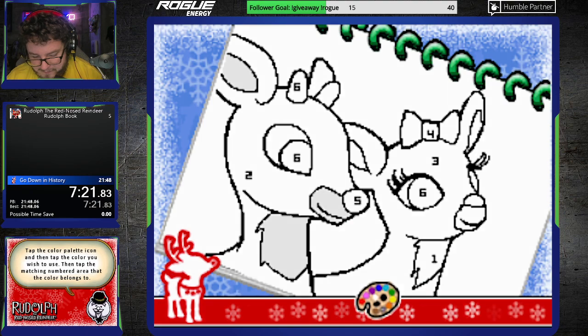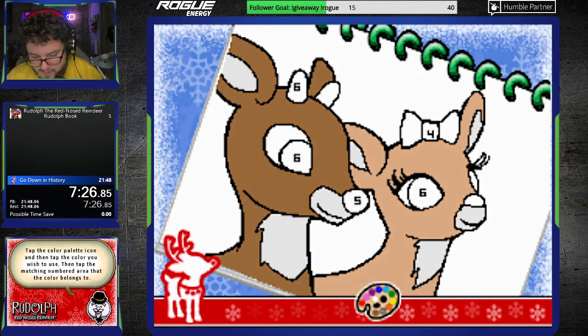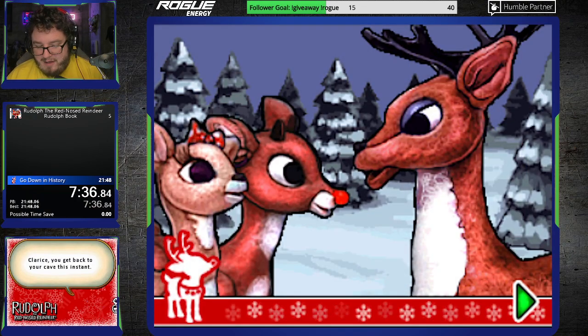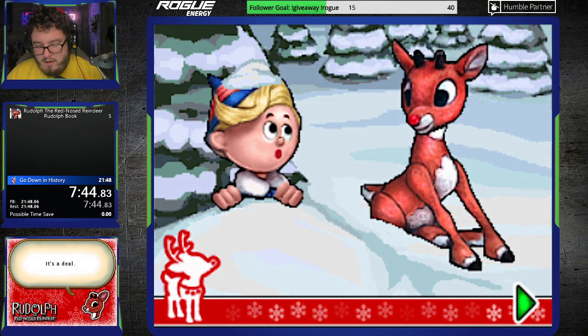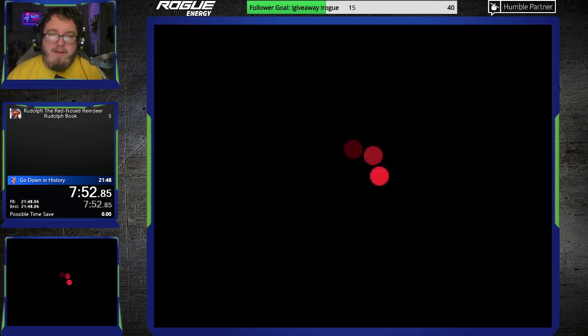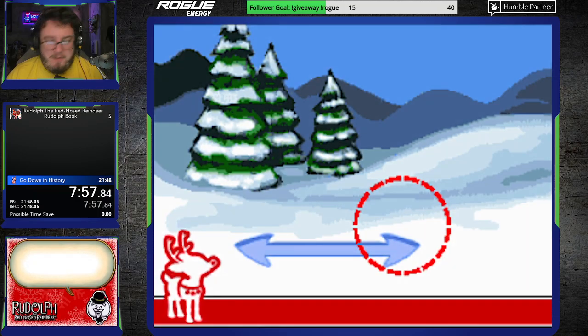Another paint-by-numbers here. We got a nice Rudolph and Clarice — that's his girlfriend, by the way. That's my dog barking. He also hates this game. Jabba, I can't really blame you, because it's hard to play. It's hard to enjoy. But we're here. We're having a good time. And all for the sake of charity, probably. So can't complain.